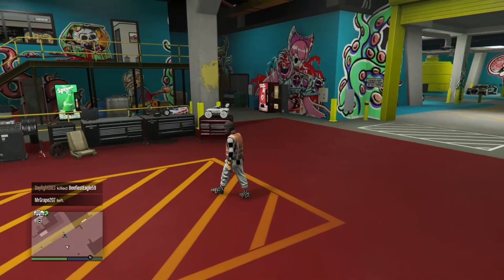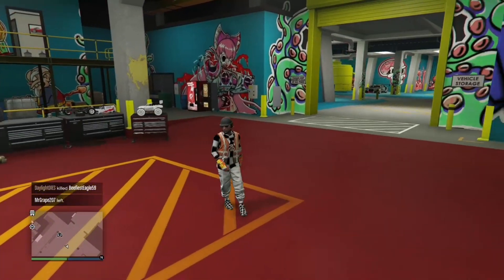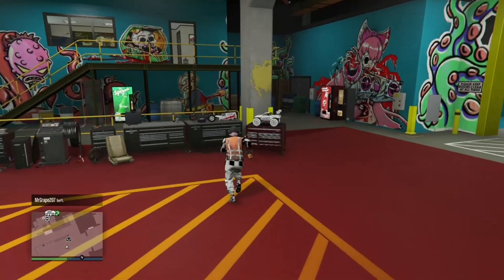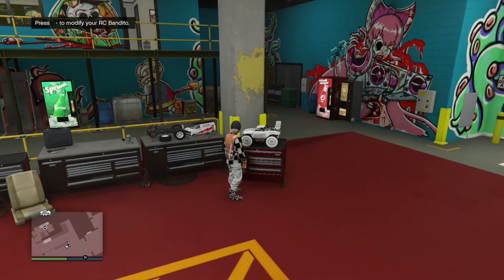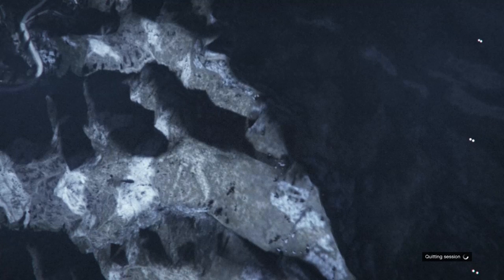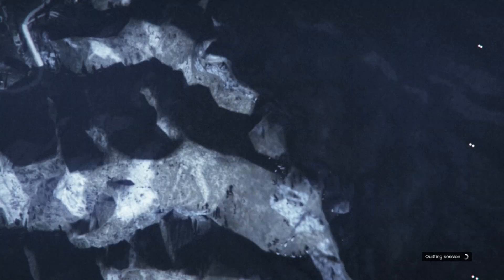On Xbox, just come up to your RC Bandito, hit right on the D-pad on it. When you hear the Mechanic talk, open up YouTube, and when YouTube opens up just close it, come back on GTA, and you're going to get this glitched out screen right here. Once you get this glitched out screen, it's going to take you inside of single player and from here you just want to wait to reload inside of single player.